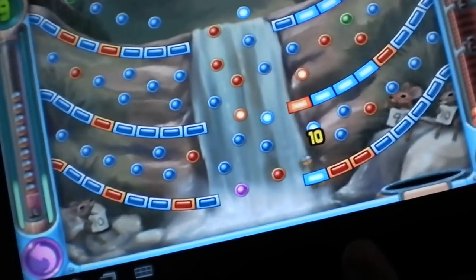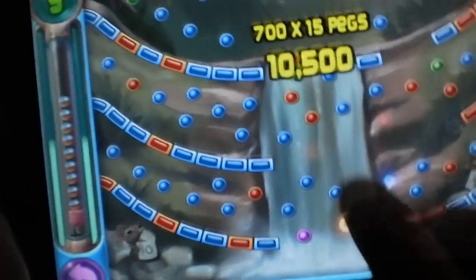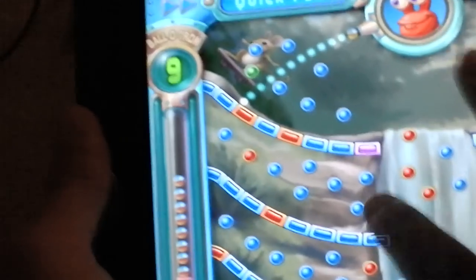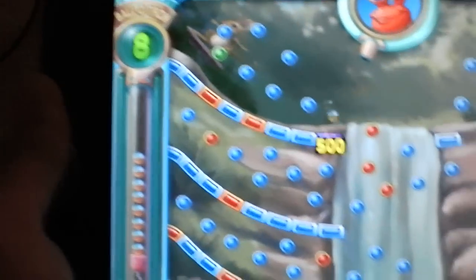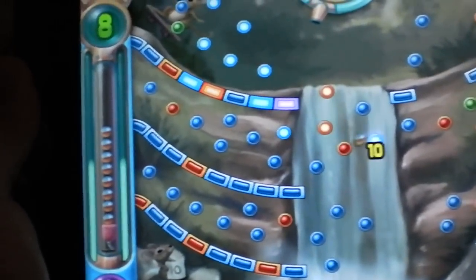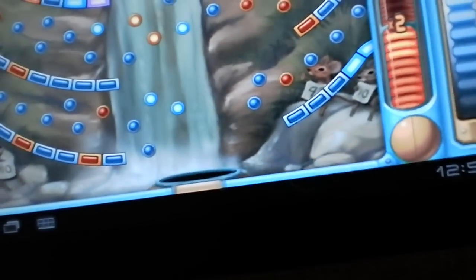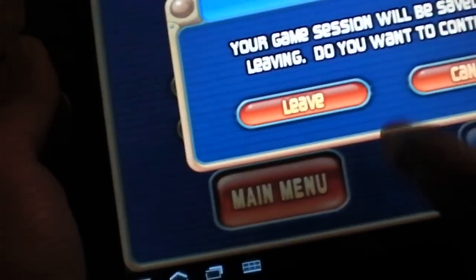If the ball falls into this little bin here, you get a free ball. You start with only ten balls and just try to do that. The green pegs give you power-ups, and the purple pegs give you extra points. Yeah, it's a really nice casual arcade game. You guys get the idea — that's Peggle.